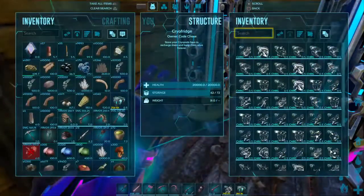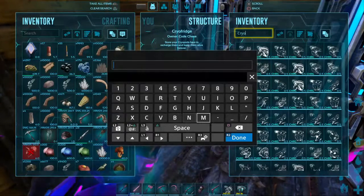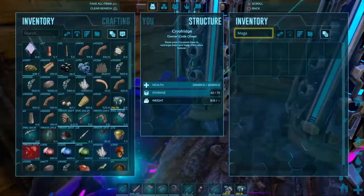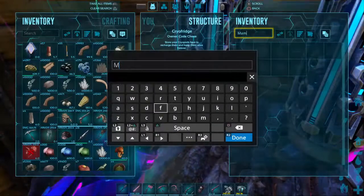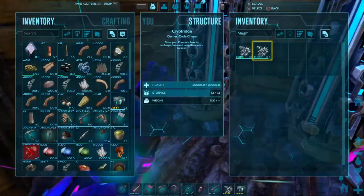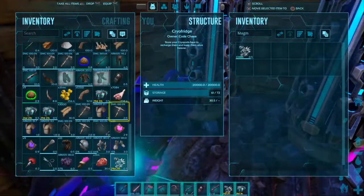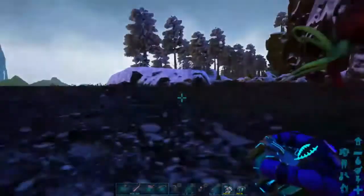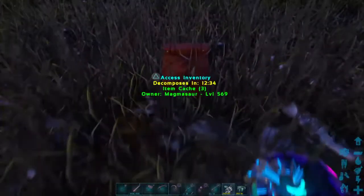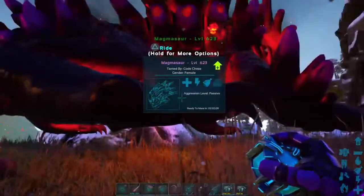I need to let the mother sit out for a little bit. Because if I cryo her right away, the mother magmasaur won't have the right breeding cooldown time. As soon as I get on tomorrow and take her out of the cryopod, they won't be able to mate because I'll have a two-hour difference. So either we let them sit out with a small chance of dying, or we have nothing at all. I'd rather take that risk.